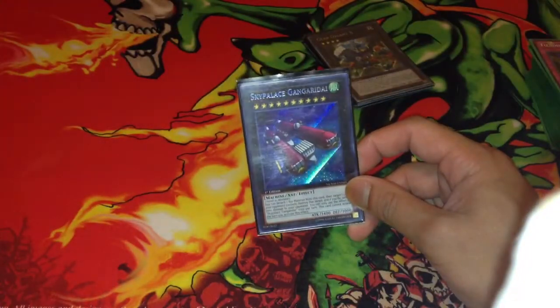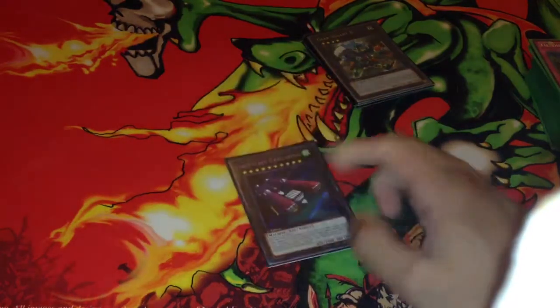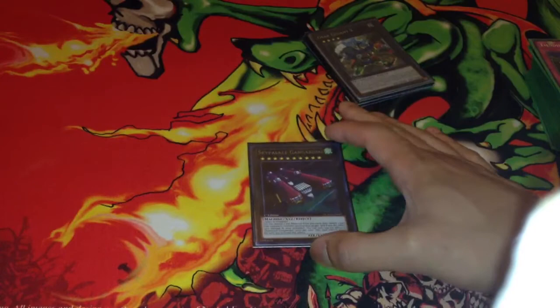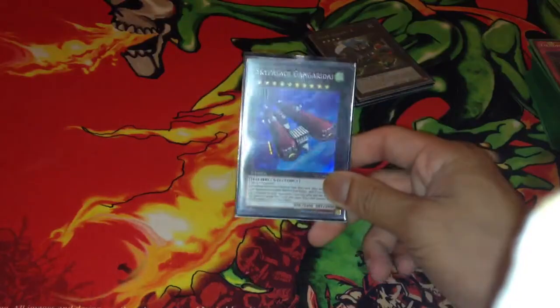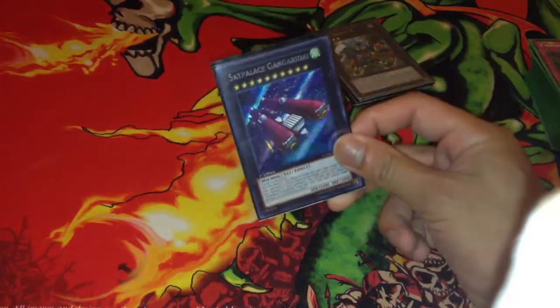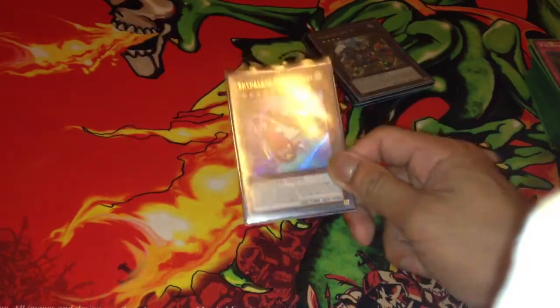Sky Palace Gangari Dai — it's a Wind you can banish for Tempest after you use it, and it has a destruction effect. So if you need to bait out something like Bottomless or Fiendish Chain, they can use it on this guy because you're gonna try and pop a card anyways. And then it's a minus 1000 if you pop a card — if it goes off, great; if it doesn't, you bait it out. Plus its attack is 3400, so if you don't want to pop a card, you just go for a direct attack. I'm testing this mainly because it's a Wind and the effect is a safe play instead of just dealing 2000 damage.